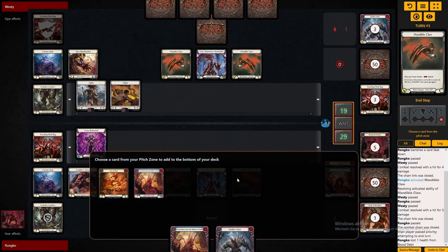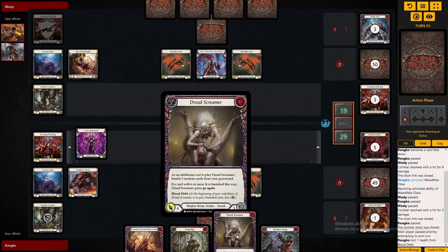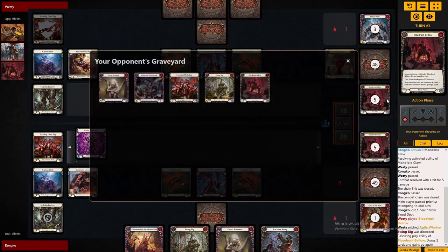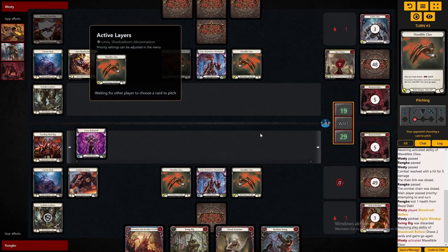We will be able to make them block awkwardly if they want to keep the flip an option. Especially with a hand like this, we are looking very good. The Gambler's Gloves come in quite huge, and I'll have lead first as well, because we are not forced to block a lot. We are able to keep our hand and play it out the way we want. The way we want to play it is Dread Screamer into Mandible Claw and Swing Big. For that, we need to get a second action point with the Scab Skins. Even if we don't, we can just throw the Endless Maw instead of the Swing Big.